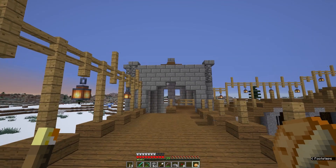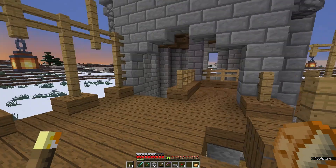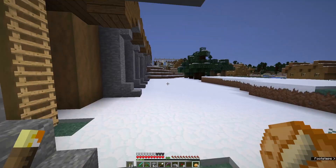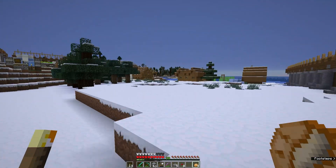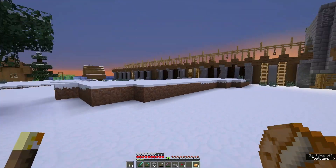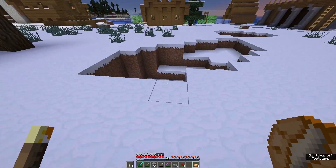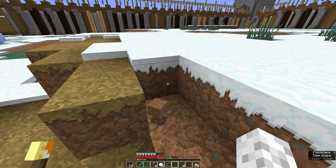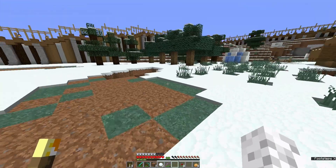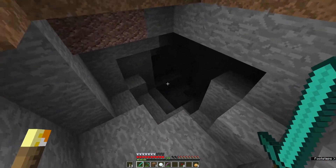I'm gonna stop here because I have no idea what to do with the second story. But for now this serves a purpose. Later, probably off screen, I'm gonna copy this design to the other side over there. But for now I need to flatten this area and probably seal this hole. Midway trying to flatten this area out, my second shovel broke, so I'm gonna give it a rest for now and go down here and explore a little bit.